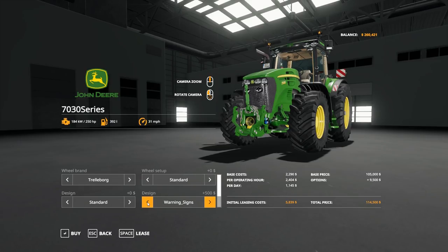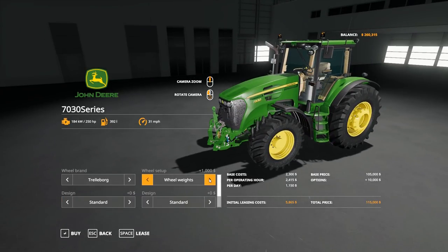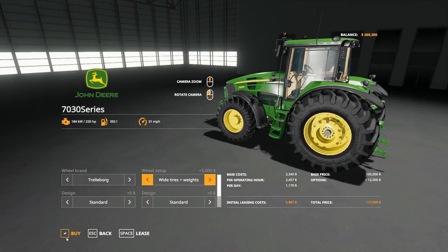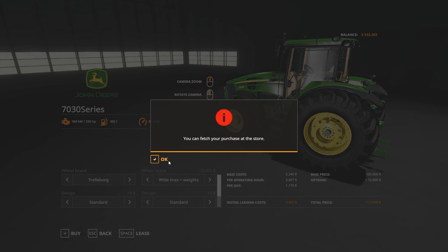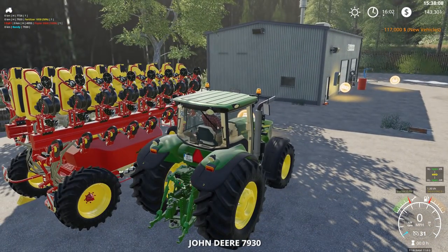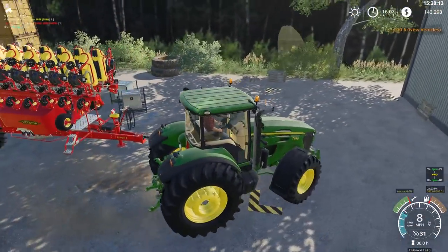Full options — warning signs, GPS, terminals — just standard. Wheels — let's go with wheel weights, wide tires with weights. That seems very European to me. $117,000. Now we've got a tractor to pull our planter with. Our next purchase, maybe we'll get that 8530 or something, we'll see.